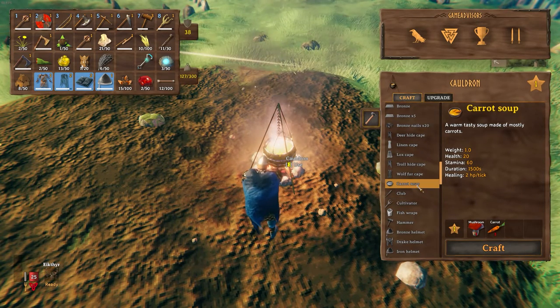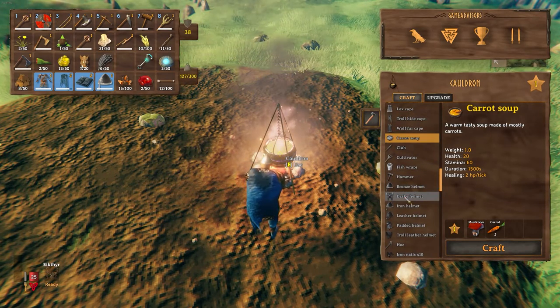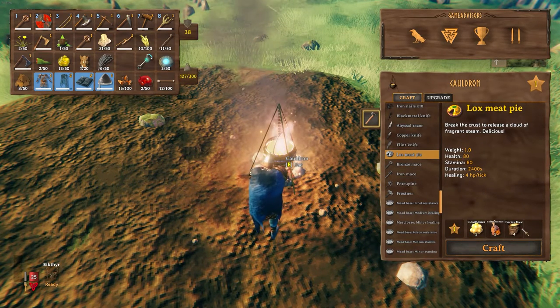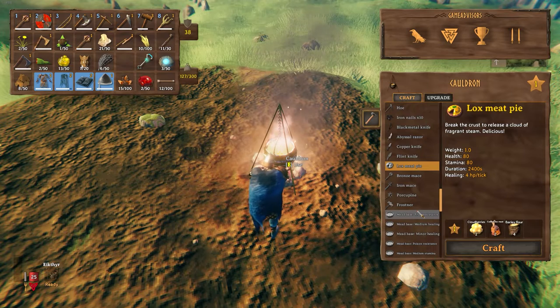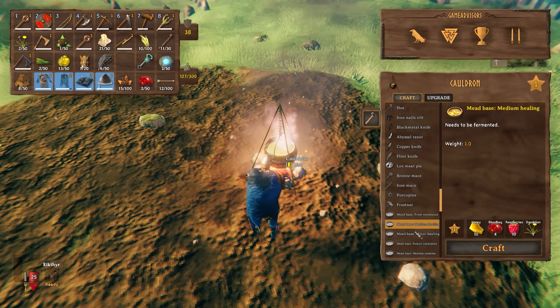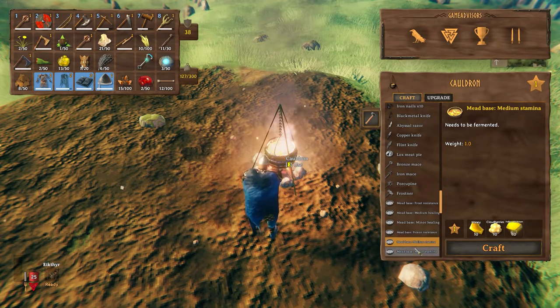There are other foods you can make too — lox meat pie if you want to farm barley, or collect cloudberries. That gives you a huge amount of health and stamina. Turnip stew and other recipes give you different buffs as well. The more important things available in the cauldron are the mead bases — these require different assortments of ingredients depending on what you want to make.